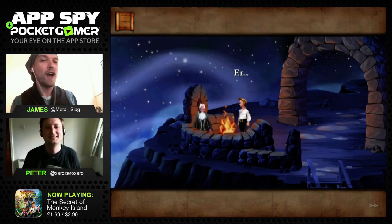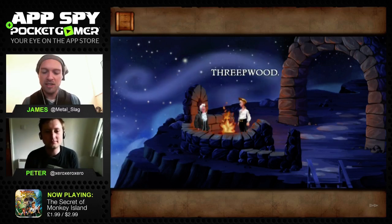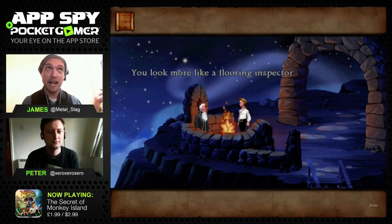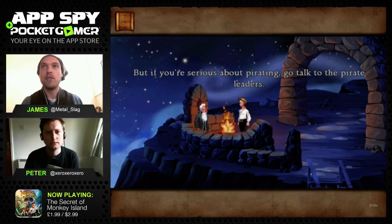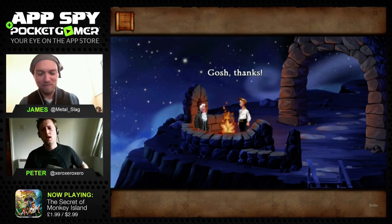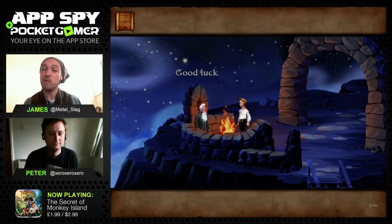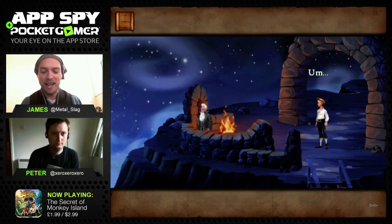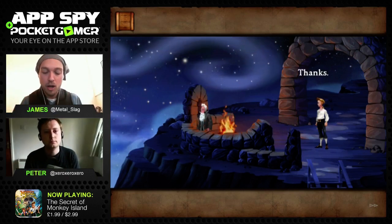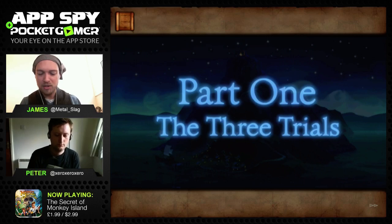Secret of Monkey Island is possibly the quintessential piratey pirate game. We loved it when it came out in the 90s - one of the LucasArts point-and-click adventures that became one of the most famous of the entire genre. Created by Ron Gilbert, who made that earlier match-three game we played, and also Tim Schafer. It's one of the few genuinely funny games ever written - humor is all about timing, which is tricky when the player controls the flow of dialogue, but it was genuinely funny and entertaining.